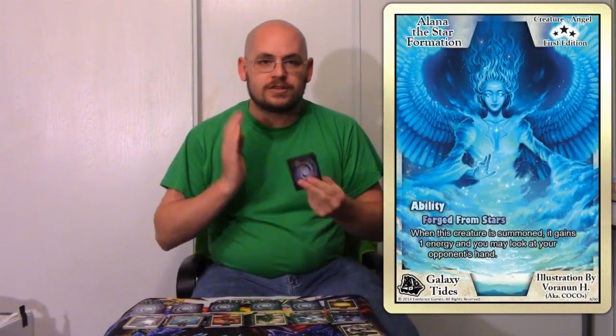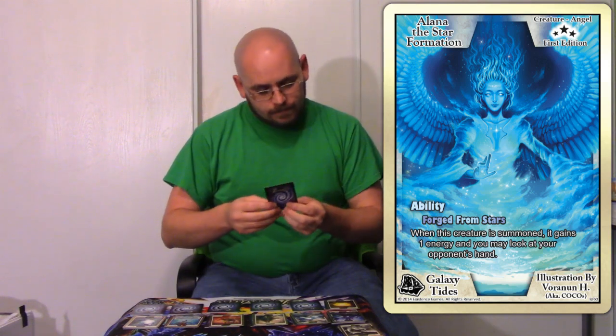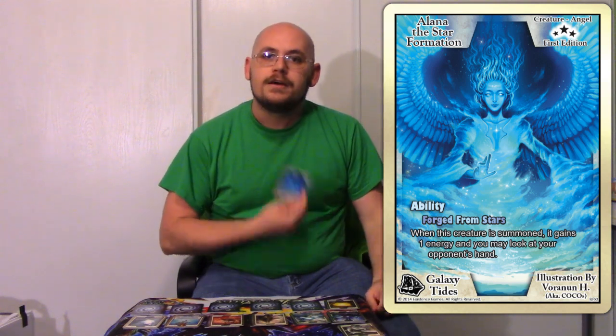Okay, that kind of tops it. It's not the Elena I wanted, but it's still an Elena. Elena the Star Formation — there's the secret rare, she's green obviously. Let me explain quickly what she does: when this creature is summoned it gains one energy, you may look at your opponent's hand, and she's an attack booster. When she's summoned you get to see what your opponent's going to throw at you, so that's pretty cool.